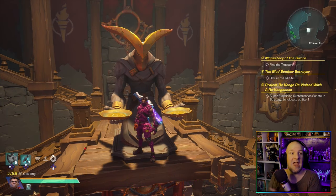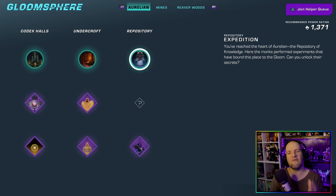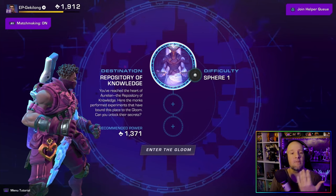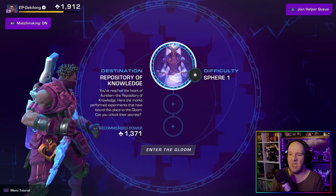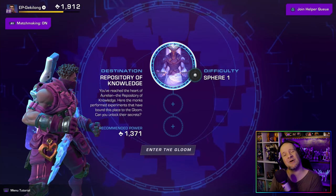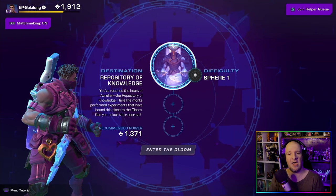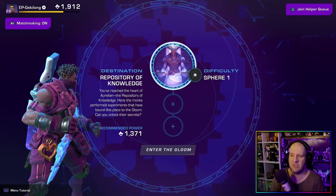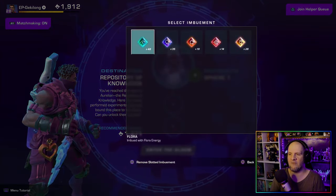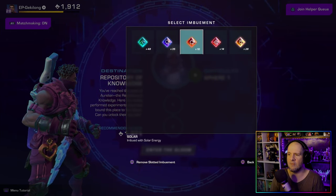With that, let's jump into some secret bosses. We need to head into the Repository, and from here you can pick whatever difficulty field you want because it doesn't really matter at all. When it comes to the loot for the boss, at least at the time of this video, the item is very consistent across all difficulties, so play whichever makes you most comfortable.